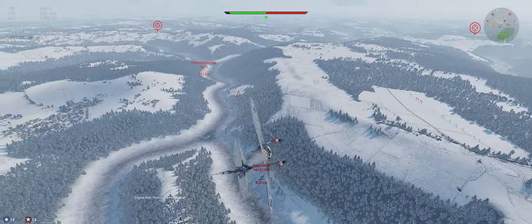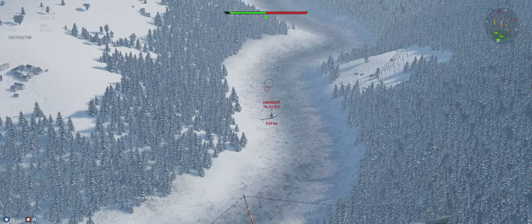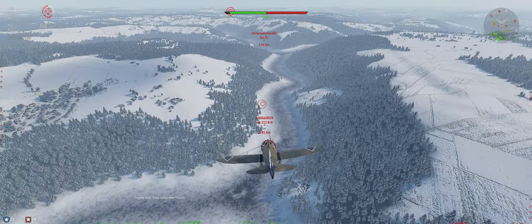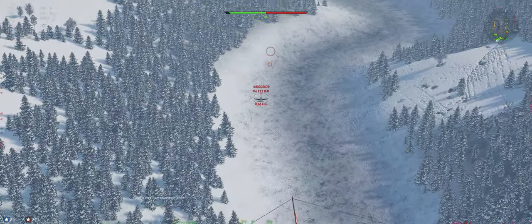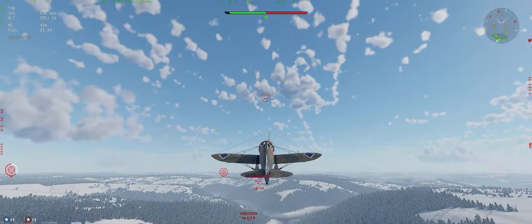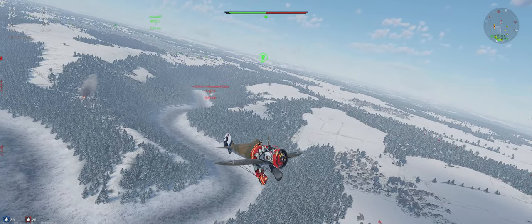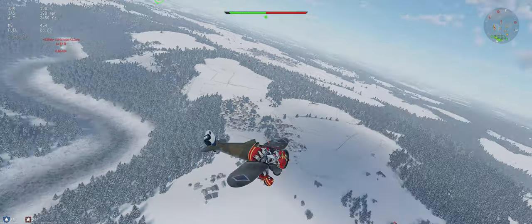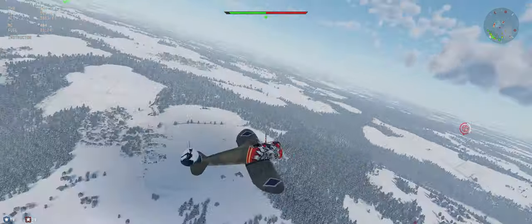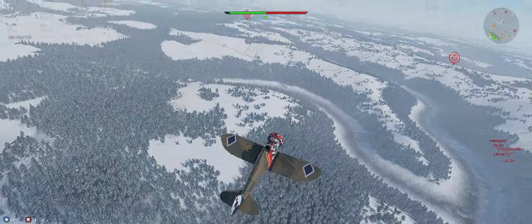Stuka below us. Just keep flying straight, buddy. He's chasing his HE-51. At this point we're going to go ahead and get some altitude. Try to keep that Stuka on us. I'm not too worried about him — we should be able to out-climb him.